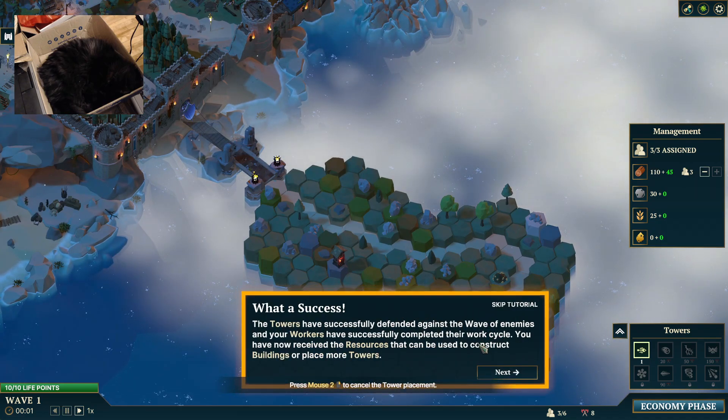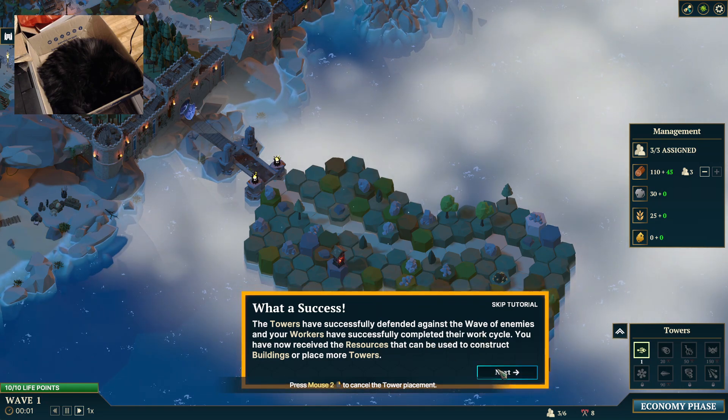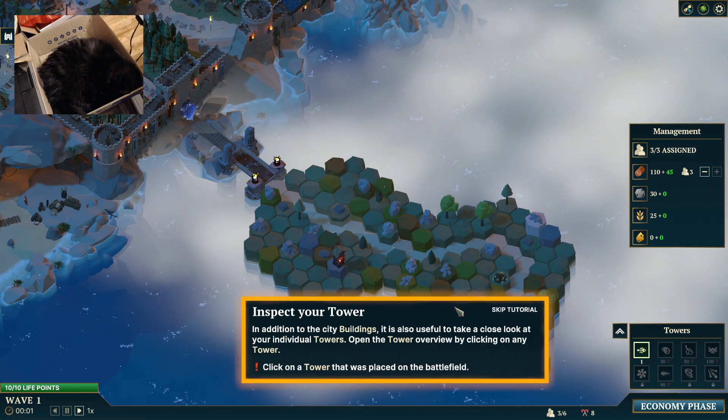The towers have successfully defended against the wave of enemies and workers have successfully completed their work cycle. You have now received resources, which can be used to construct buildings or place more towers. In addition to city buildings, it's useful to take a close look at individual towers.